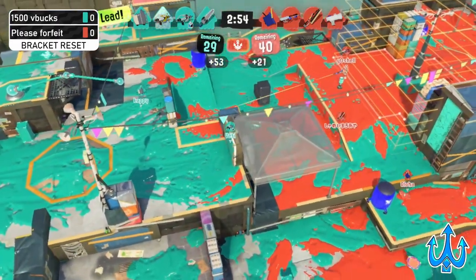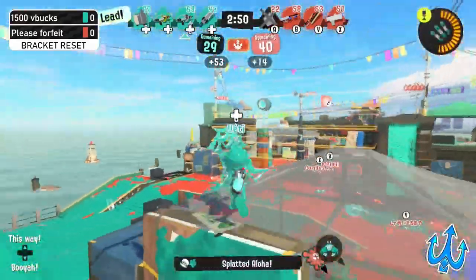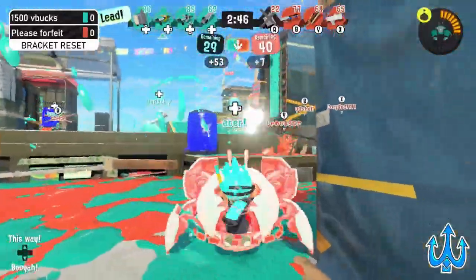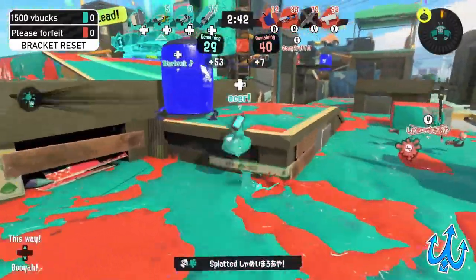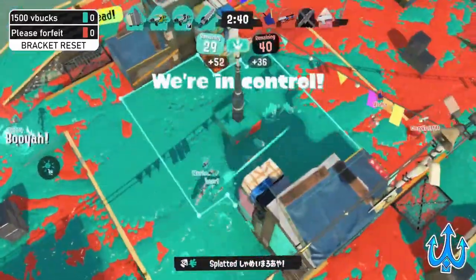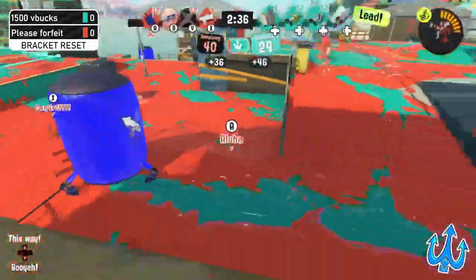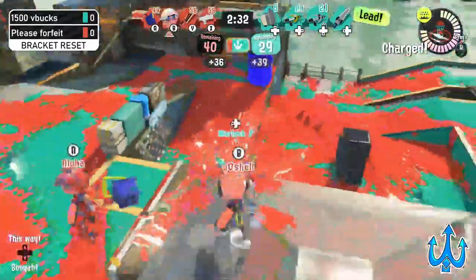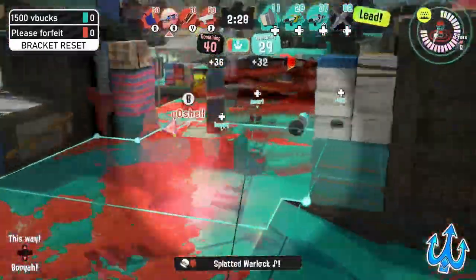An incredibly vulnerable position, but when their team is in front of them and everyone is respawning — not too risky. Putting so much pressure is how background players provide assistance to their team. Zenith takes an unfortunate battle against a Crab Tank they end up losing, but 1500 V Bucks is still in control even after that nice wipe. Please Forfeit is struggling to get back into the swing of things and get into a good lead position.